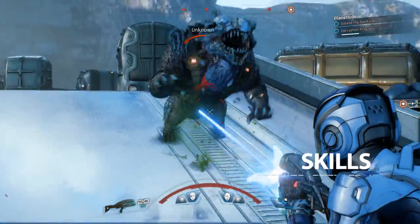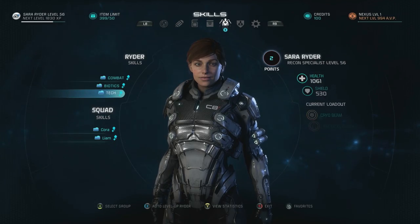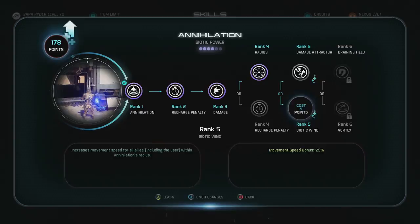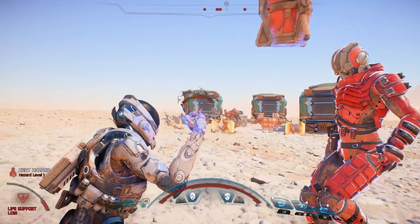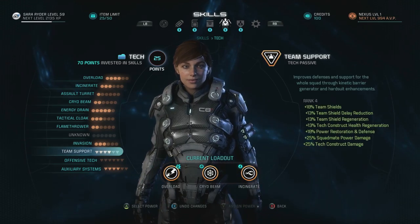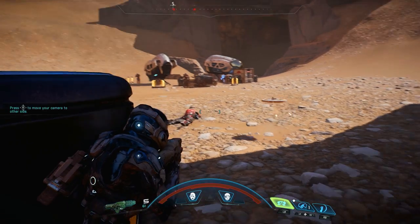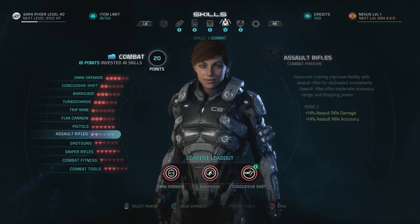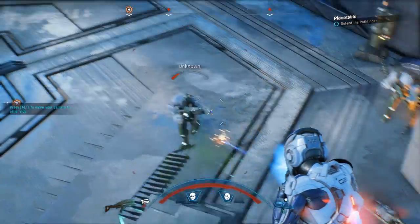You can further hone Ryder's combat potency by spending points on skills. These sit across three distinct categories. Biotic skills enable you to harness the immense power of dark energy, bending gravity and mass to your will with devastating consequences. Tech skills give you access to more strategic and experimental offensive options, like assault turrets. Finally, adding combat skills will help you improve your weapon handling and damage potential, turning Ryder into the most deadly soldier this side of the galactic plane.